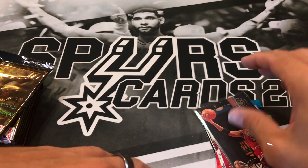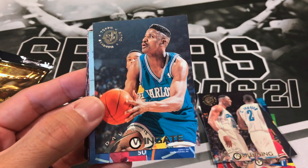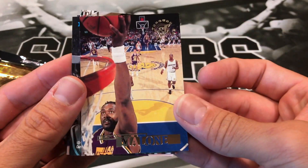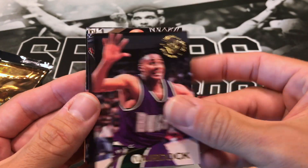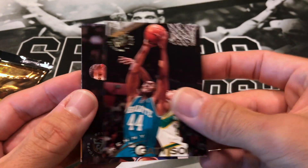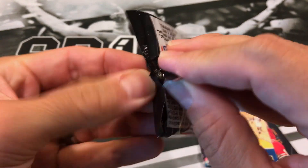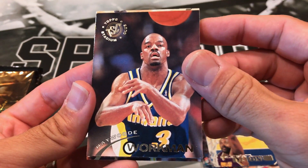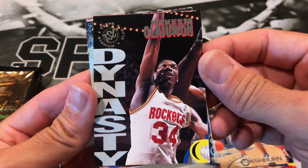Probably should have sleeved up the Dennis Rodman too, but I'll do it after the video. Alonzo Mourning, David Wingate, Gary Grant, Karl Malone, William Antisdale, another Mookie Blalock, Eric Murdock, Nick Anderson, Kenny Gattison, Sam Bowie, and Jeff Hornacek. A lot of cards we've already seen.